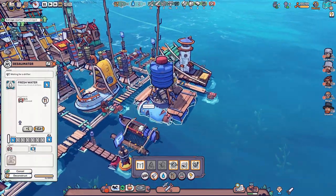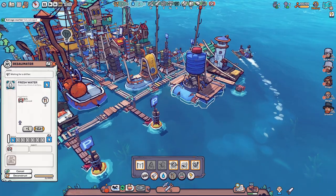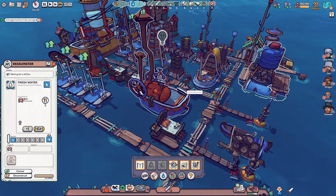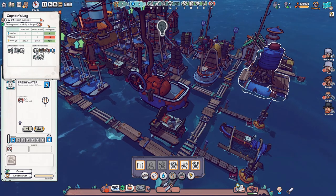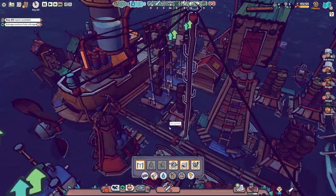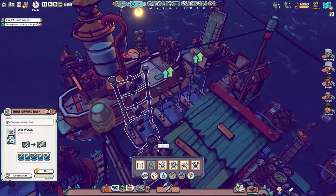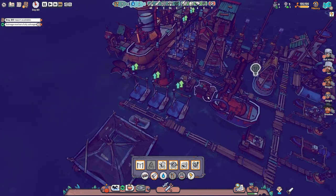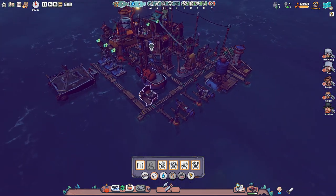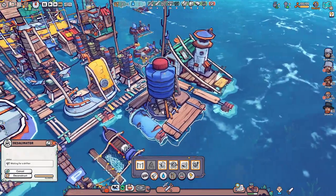Upgrading our desalinator means we are going to be able to produce a lot more quantities of water. We have five water now - that means we have water for everyone in town, which is super important. Day 20: food is going down, water's going up, energy is going up - so that's good stuff! Look at this drying frame - it's super big, it can dry up to five items now. Those are also up to five and these can go up to three - that means we're going to be able to dry more than 20 wet wood at a time. That's going to be really awesome, and we have both food and water for this day.